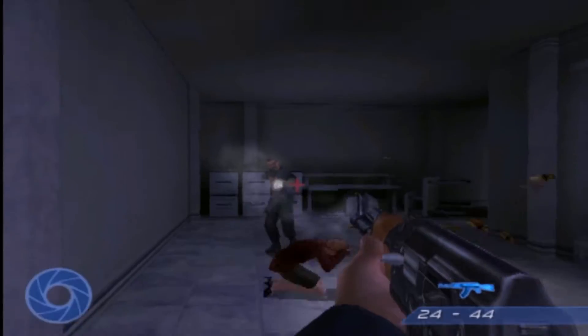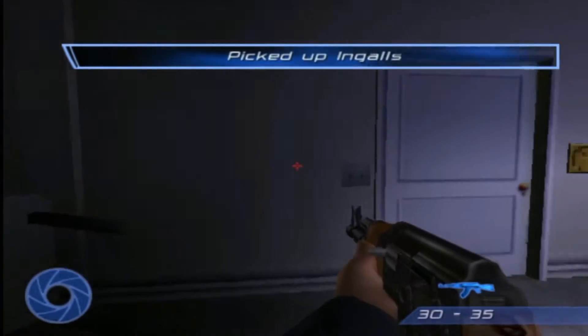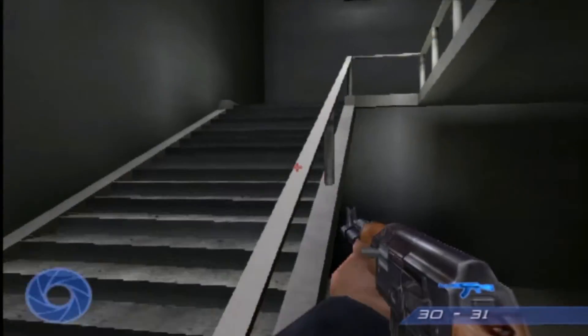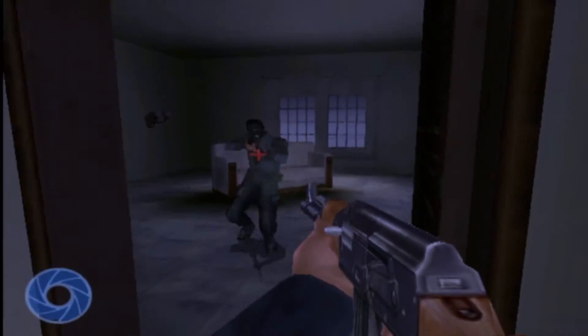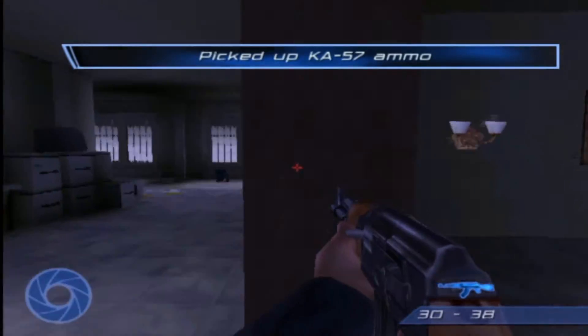Here are the hostages they were talking about. Well, that's a dead hostage — she probably shouldn't have stood up during my gunfire. Oh no, I lose for that. Anyway, that's the frustrating part about this mission: one bullet from you will kill a hostage, and sometimes they'll just stand up right in the line of fire.